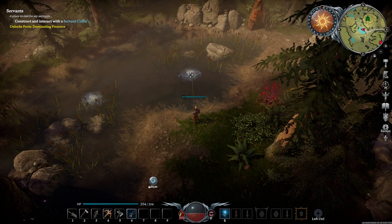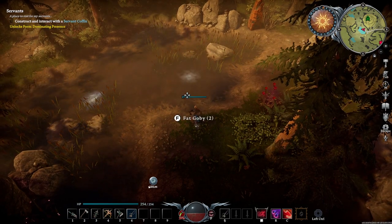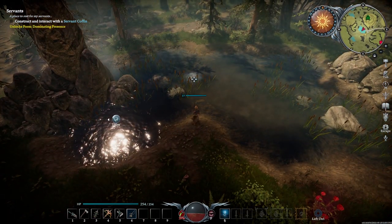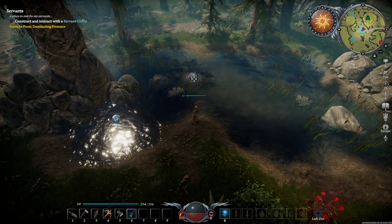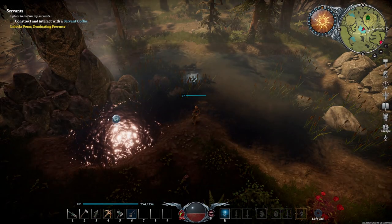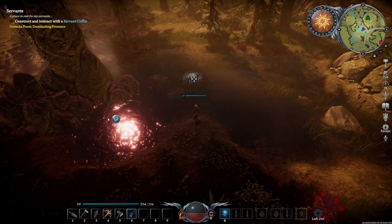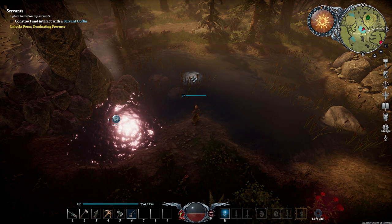Unfortunately there isn't a way to specifically catch the Twilight Snapper as it is considered to be a rare fish. But you can catch it from any body of water in the game, it just requires a little bit of luck. So take your fishing pole, run around the map and fish in every location that you can and hopefully you will catch a Twilight Snapper.